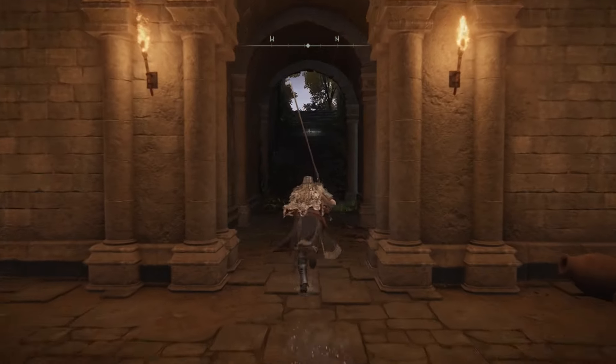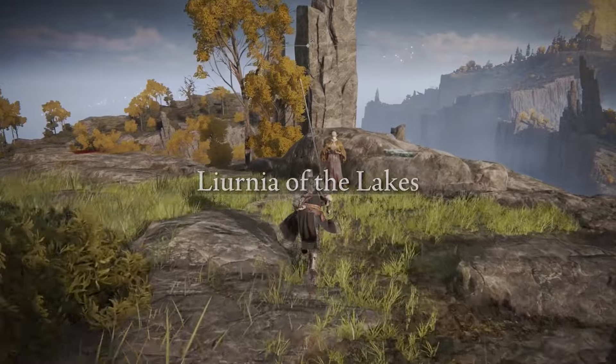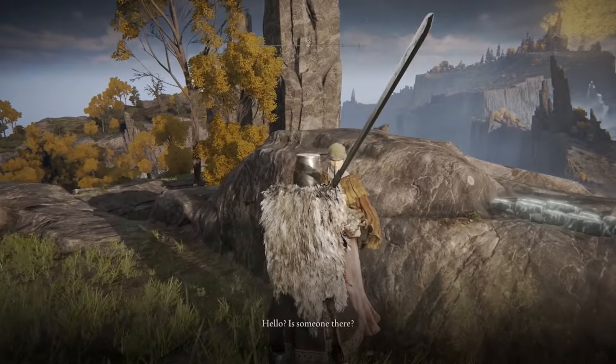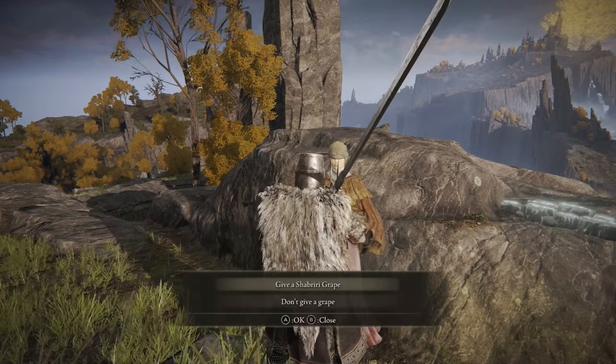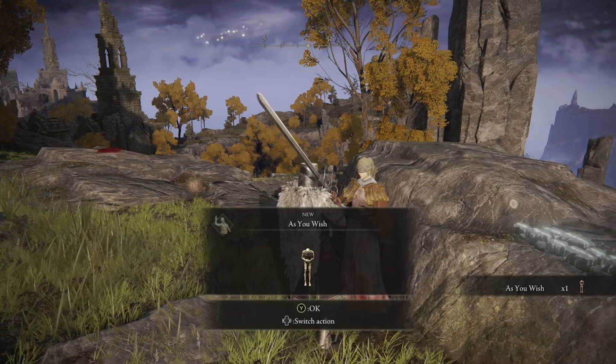From that grape, continue directly out into Liurnia of the Lakes, where you'll run into Hyetta. Speak to her, exhaust all of her dialogue, and give her a Shabriri Grape. You'll receive the Shabriri Woe gesture, then exhaust all of her dialogue and move on.